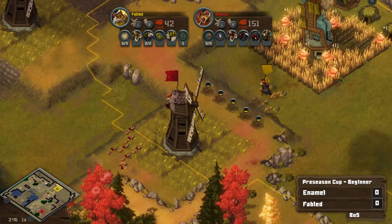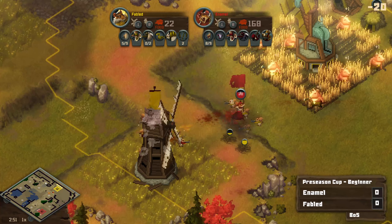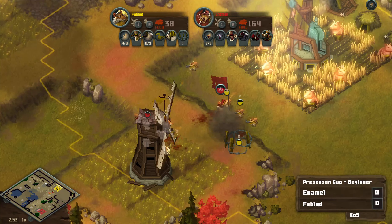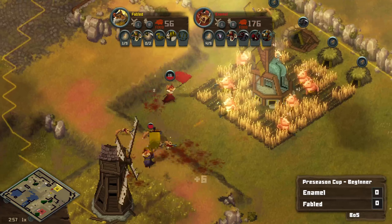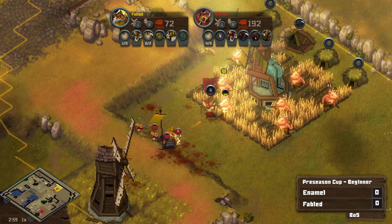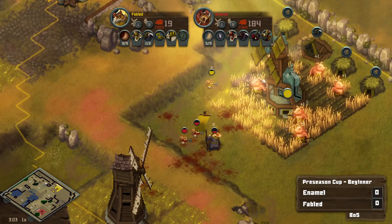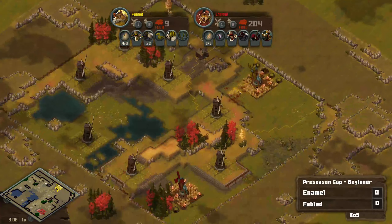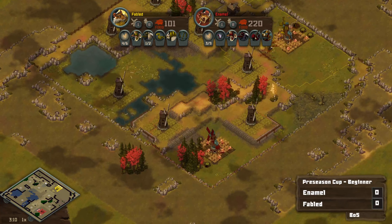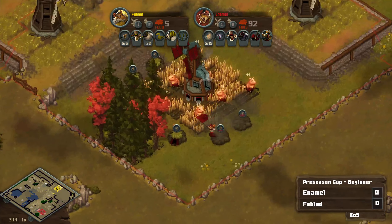Fabled's throwing down some barbed wire, but I don't think it's in time here. Enamel is moving forward, gonna be able to pick off most of this barbed wire in the process. It does provide a little bit of tanking, which is what Fabled needs to get this skunk up. But I don't think it's gonna be here in time. Enamel continuing on with the aggression, gonna get some real damage done here. That barbed wire was just a little bit too late for Fabled. Nice attack there from Enamel.